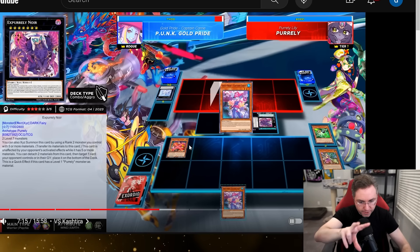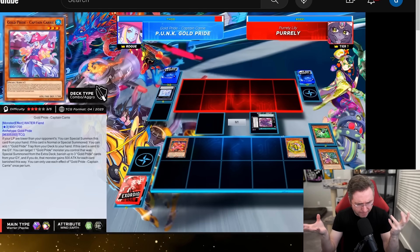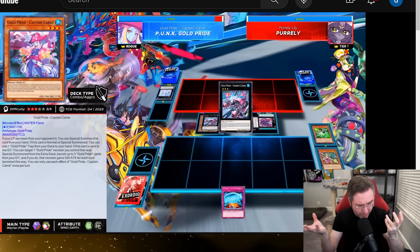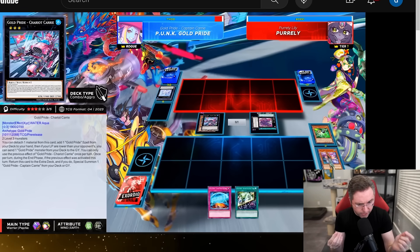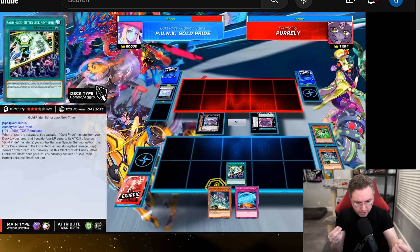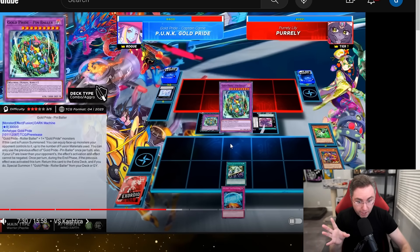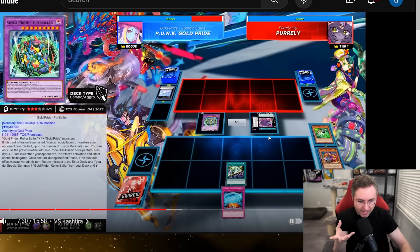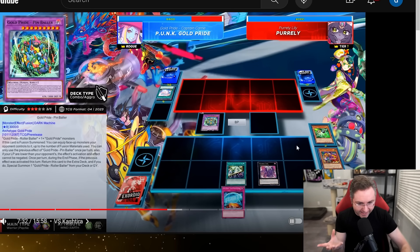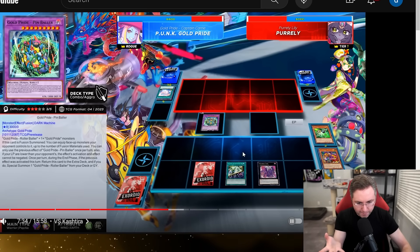Special summon, search a trap — the trap's not great right here right now — but we can rank three Exceed, searching for the spell and also sending Roller Baller from the deck to the graveyard. We're also searching for a Roller Baller — probably should have grabbed Leon, that would have been better. We fusion summon, suck up the X Purely Exceed, just like that.